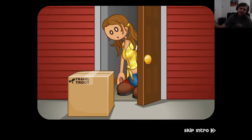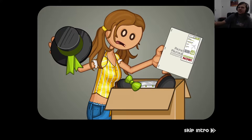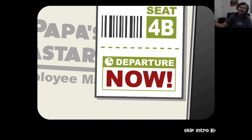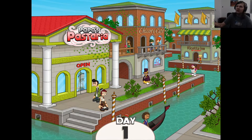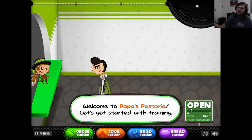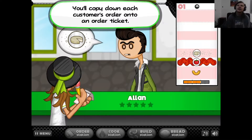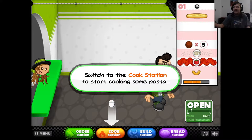Ding dong, it's the doorbell. You get a package - Papa's Pasteria employee something. Departure: now. They got no time for waiting, you gotta go now. Look on Papa's Pasteria - again, Papa's Pasteria.